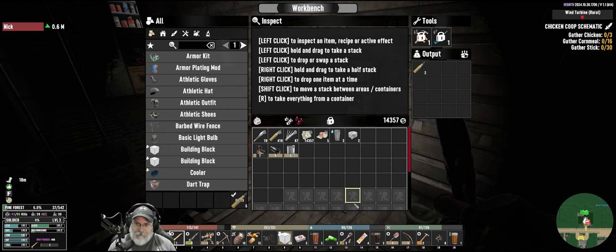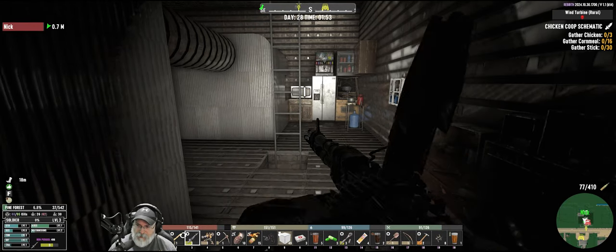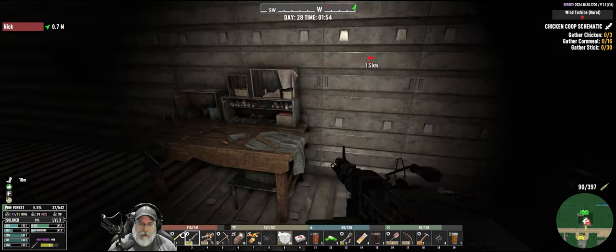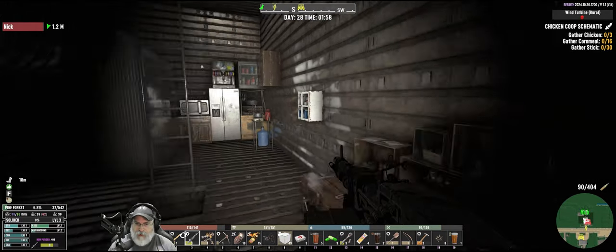We're going to start trying to use armor piercing now, as well as the 80 — or 90 — that are already in the chamber. So we're going to have basically around 500-ish once this is done. Yeah, 494 armor piercing rounds.